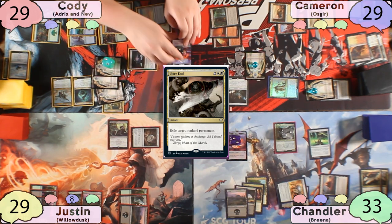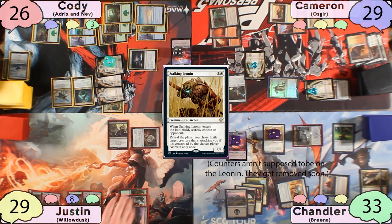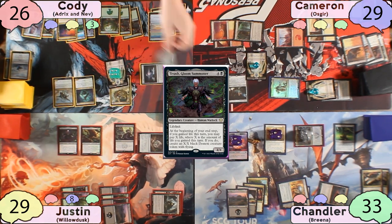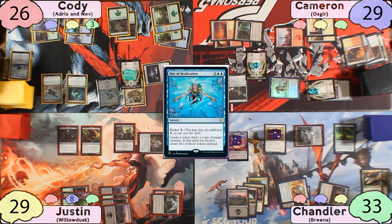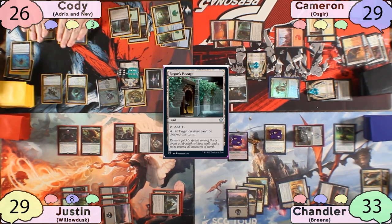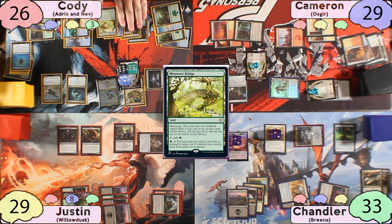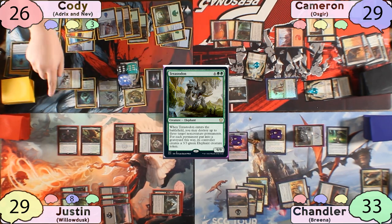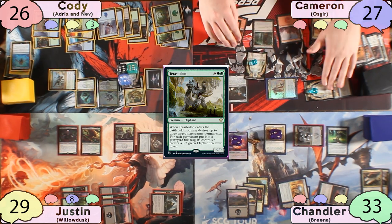The Geometric Nexus gets 4 counters, so Cody removes them to make 2 more Coiling Oracles, revealing Lonely Sandbar and Rite of Replication. Cameron Secret Rendezvouses targeting Justin, and they both draw 3 cards. Cameron activates Ozgear to make 2 copies of Dispeller's Capsule. On Cameron's end step, Chandler Utter Ends Essex. On his turn, Chandler plays Myriad Landscape, casts Stalking Leonin secretly choosing Cody, then swings Breena at Cody. Justin plays Blighted Woodland, casts Sapling of Kulfanor, then casts Tevesh and passes to Cody.